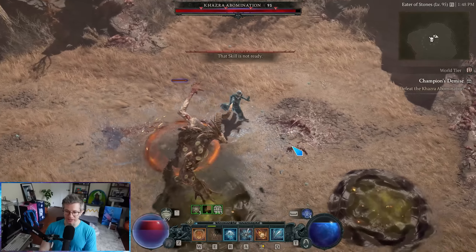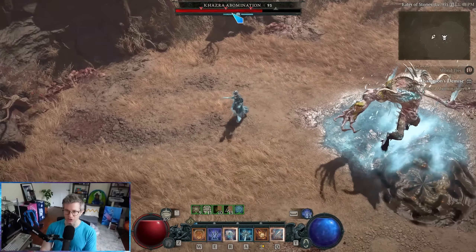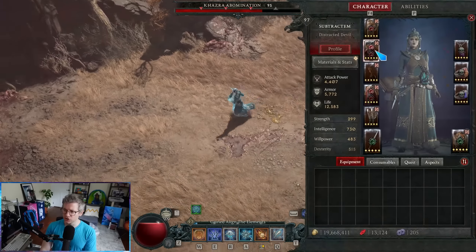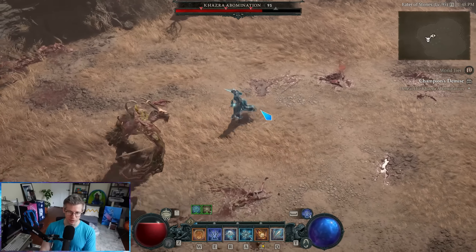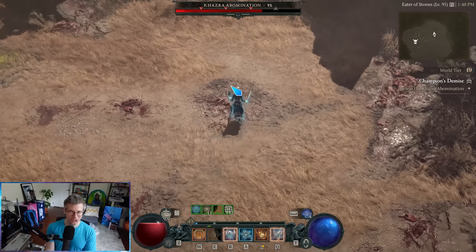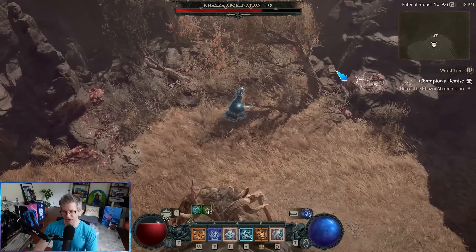If I'm using all my different skills, we can build the stagger meter very, very quickly. Now I want to show you the tech we have access to. The first thing is the Raiment of the Infinite — when I teleport, it stuns the enemy. I teleport in, that's the stun. If you play an Ice Shards build, you know exactly what this is. Most builds still use it regardless — it's so powerful. It pulls in all the monsters and stuns them.